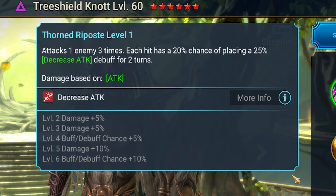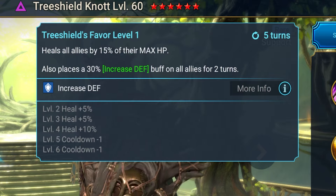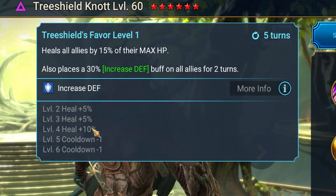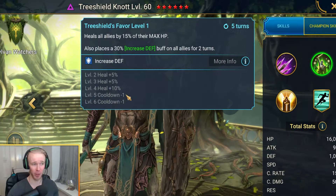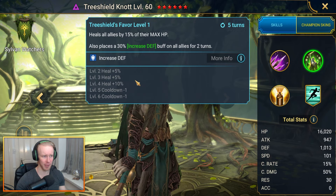His A1 is a triple hitter right off the get-go — really tight to have. His A2 is extremely good for survivability: a heal on all allies clocking up to 35% of their max HP on a 3-turn cooldown fully booked. This guy doesn't take many rare skill tomes to become an absolute gigachad.